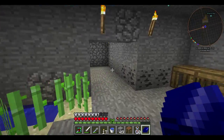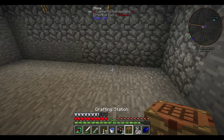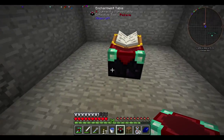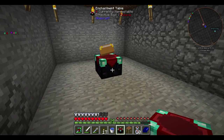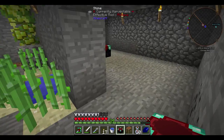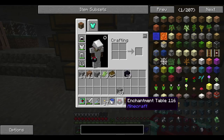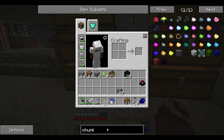So we're going to set down this enchanting table somewhere - one of the enchanting tables. Let's set it down right here. You'll see why I set it right there later. I'm actually going to put bookshelves around this, which will raise the level of enchants that I can do with this enchanting table. For those of you who didn't know, now you know. We're going to use this other enchanting table for something else.